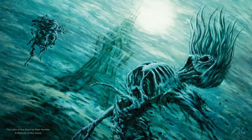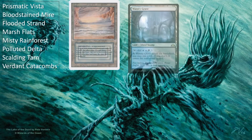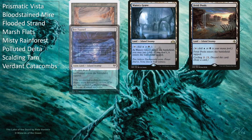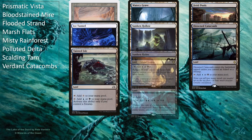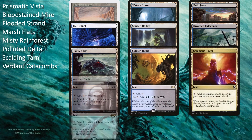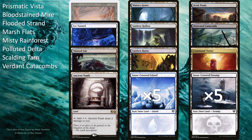The rest of the deck is just the rest of the lands. The deck's running all 7 fetch lands, Underground Sea, Watery Grave, Fetid Pools, Ice Tunnel, Sunken Hollow, Drowned Catacomb, Tainted Isle, Sunken Ruins, Command Tower, and Ancient Tomb, as well as 5 of each snow-covered basic land due to Narfi. As with all of my deck techs, you don't have to run the more expensive mana sources like Underground Sea, Mana Crypt, etc. if you don't already have them, won't proxy them, or aren't playing online. You can very easily swap them out for budget substitutes and the deck will still work just fine.